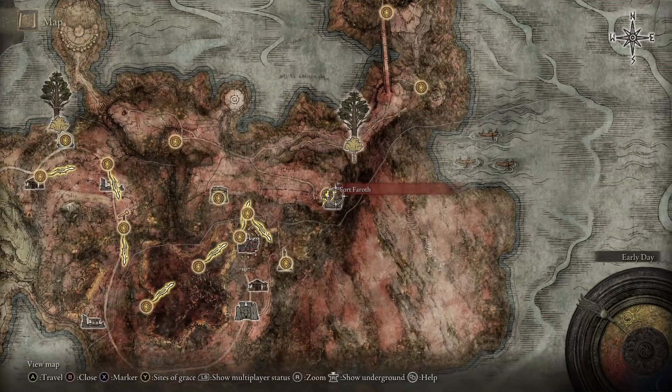You can find it right here on your map, and when you kill it it drops about 75,000 runes and gives you 5 dragon hearts which can be used to purchase dragon spells or duplicate arts of war.